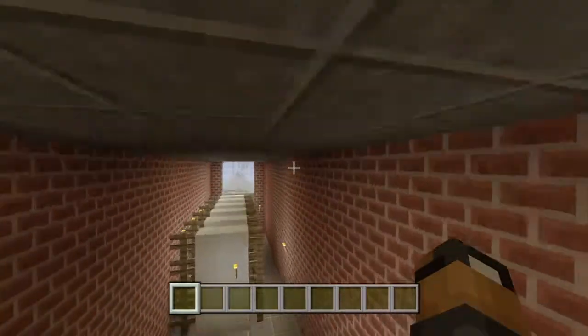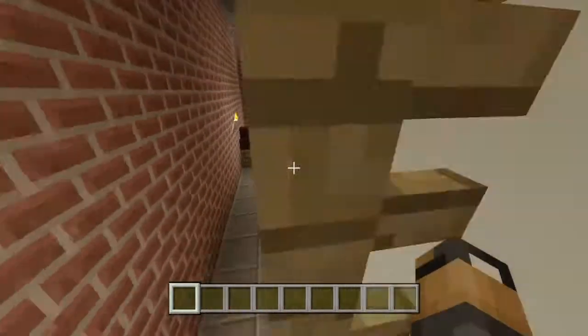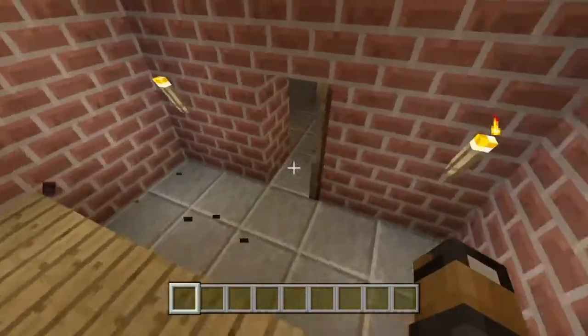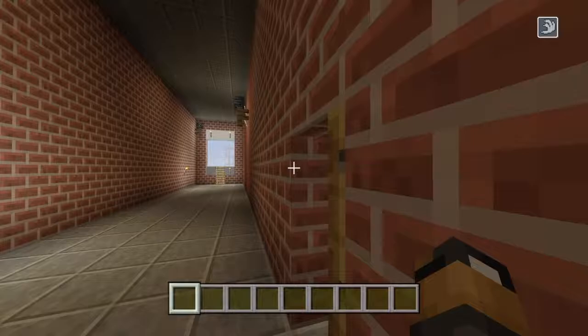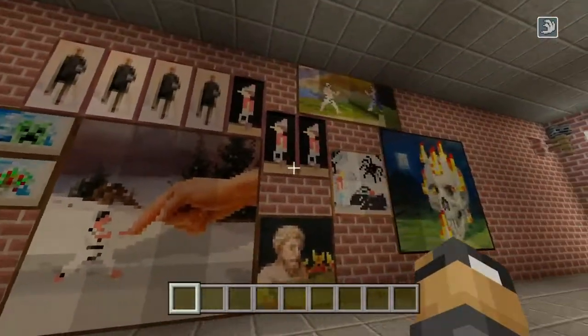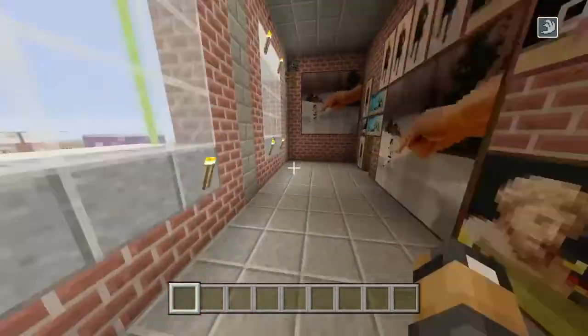We've got the nurse's room for when someone gets hurt — beds in there. And we've got the principal's office, which will be after all the classrooms. We also have the art classroom, which is not finished yet.